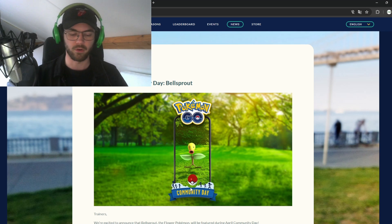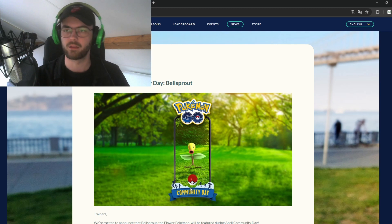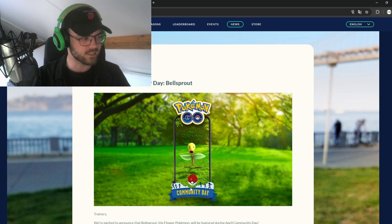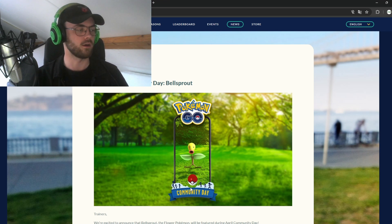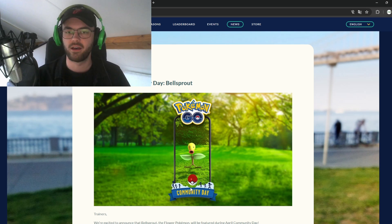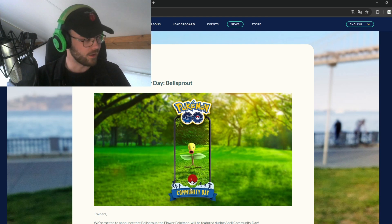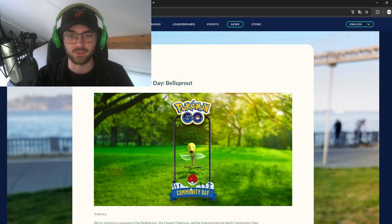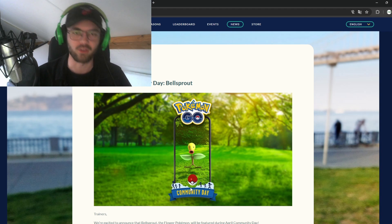Once Pokémon GO Community Day is done, I'm going to do a recap video on what I got and sending it all over to the new games on Switch. You don't necessarily have to evolve them in Pokémon GO — you can do that, but you don't have to. You can just send three Bellsprouts over and then check what game Bellsprout is in, like Pokémon Let's Go, and evolve them into Weepinbell and Victreebel there and add them to your shiny living dex.